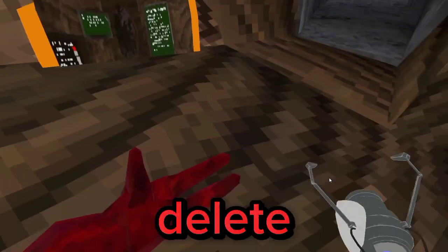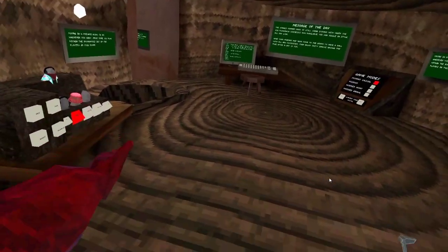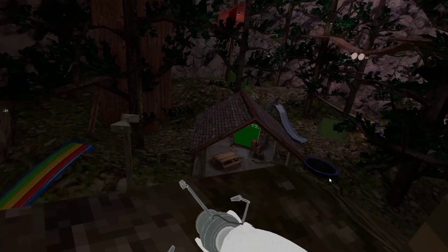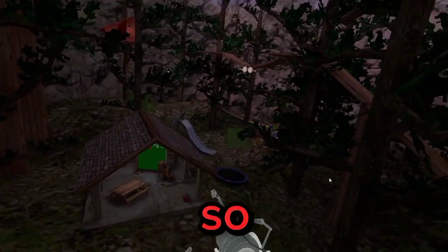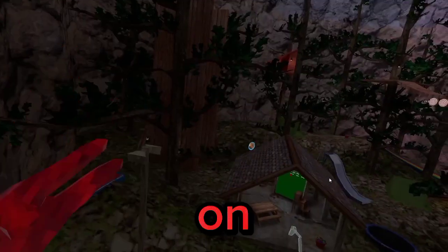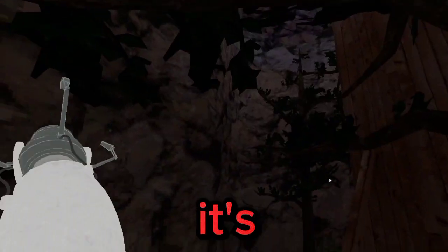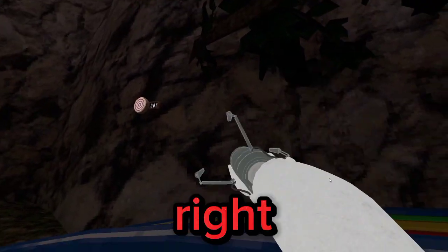If you want to delete the portals, I'm pretty sure it is just Y on your left controller. If you want to spawn a blue one, it is B on your right controller, and for an orange one, it's A on your right controller.